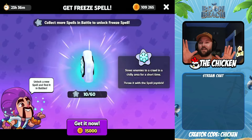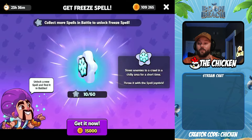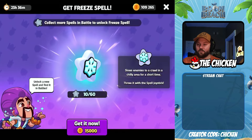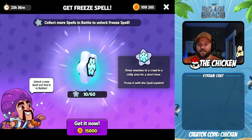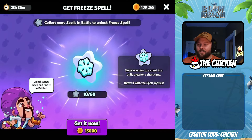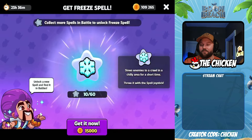In today's video, guys, we're going to be unlocking a new spell in Squad Busters, and I think this one's going to be really good. We have the free spell — collect more spells in battle to unlock it. It slows enemies to a crawl in the chilly area for a short time. I think this is going to be really strong.